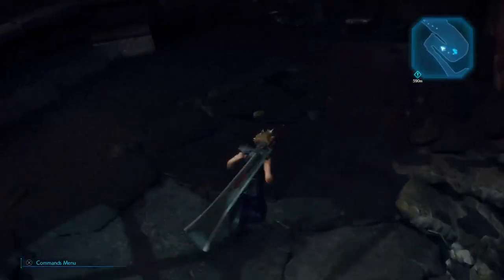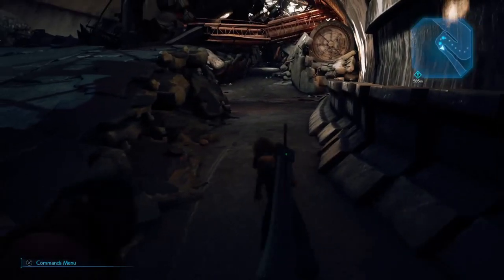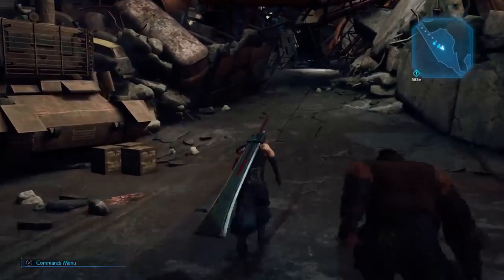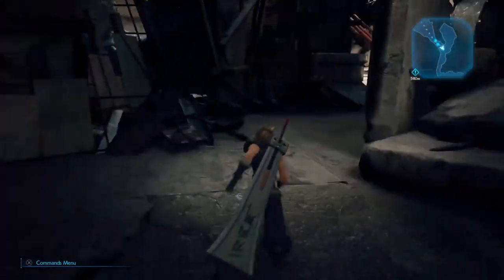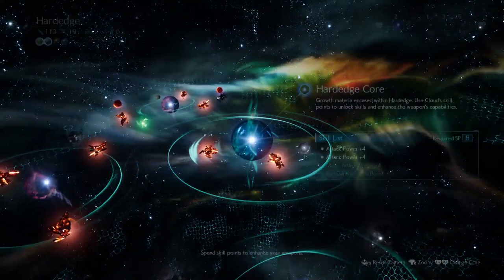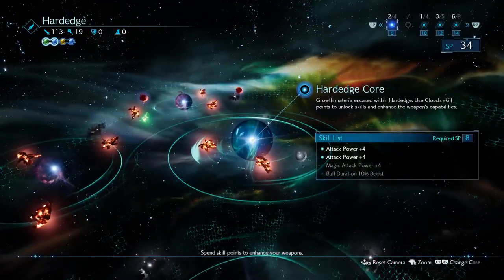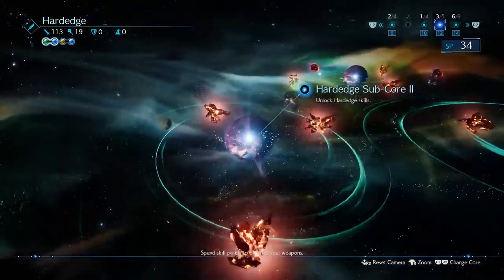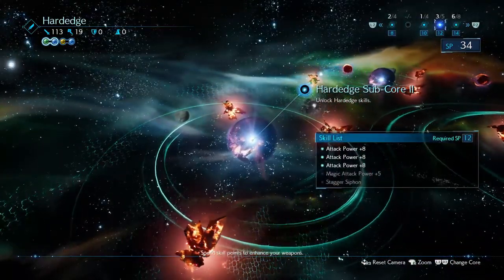Before we get started we'll need to make some preparations. First off you're going to want to equip Cloud with as much strength as possible — no other stat really matters for this farming method. My go-to weapon for Cloud was the Hard Edge since it naturally comes with high strength value and numerous attack power nodes. Materia slots are your second must-purchase for his weapons, and then whatever you'd like — you want as many materia slots as possible so you can farm up levels on numerous nodes.